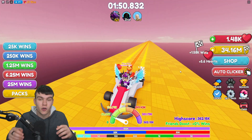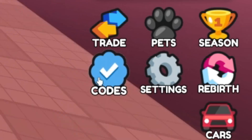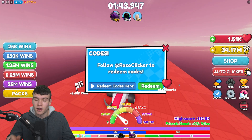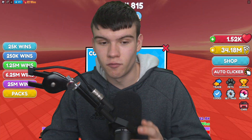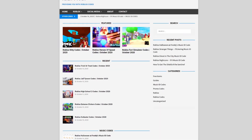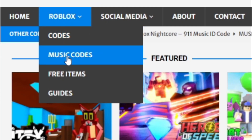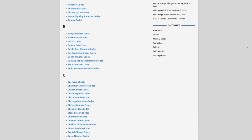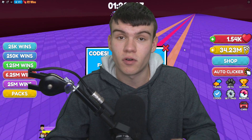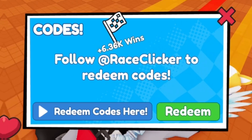If you don't know already, in Race Clicker to claim codes you want to go to the Race Clicker matches codes and the code menu will come up. These are in no particular order. Also, if you're tired of watching YouTube videos for Roblox codes, check out rblxcodes.com — on that website you can find game codes, music codes, and guides. There are codes for over 1,000 Roblox games. Now let's get into the codes.